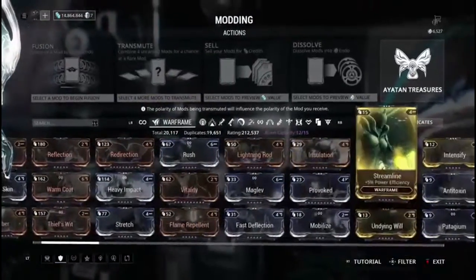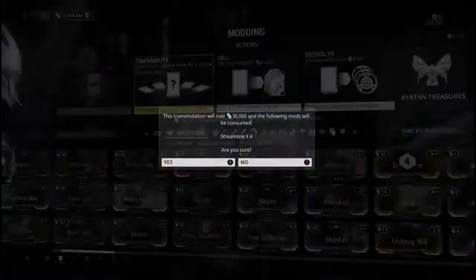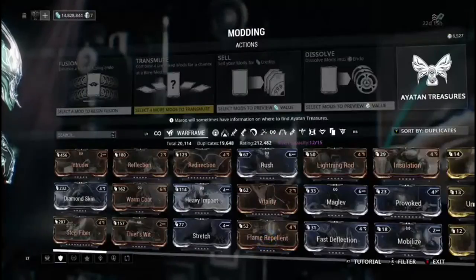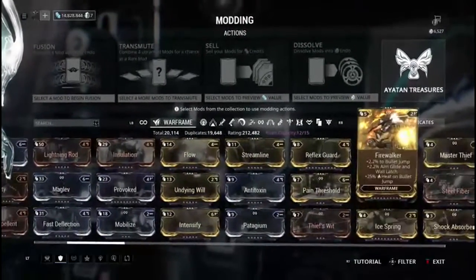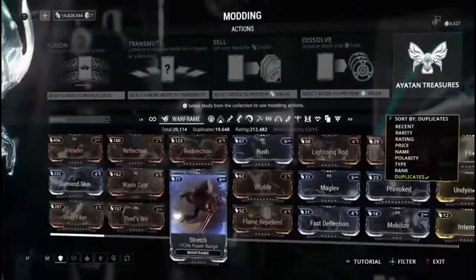I'll try again with Pain Threshold to give you guys a couple of examples. So they might have increased the chances — that's pretty good. Did it four times total: got two gold mods and two copper mods. So more often than not you get copper or silver mods — not very good overall.